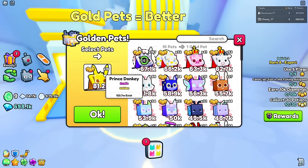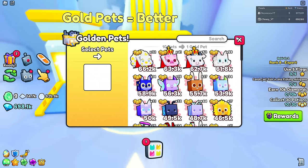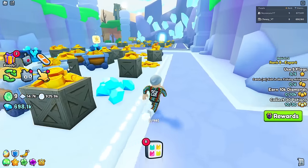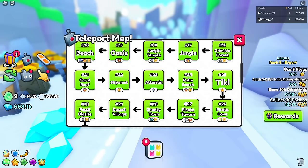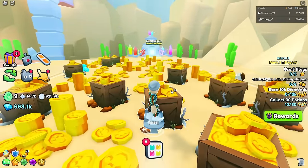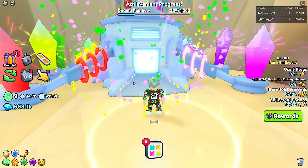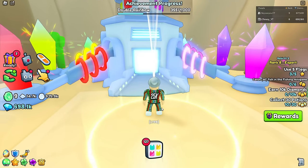We have 167 prince donkeys, which gives us 16 gold prince donkeys. Get all your pets into gold because in this game your inventory isn't a big issue and it's a lot easier to make pets gold. Once you get all those pets into gold, travel to the rainbow machine, which is in the desert pyramids — area 31. Go in there and turn these things into rainbows. We can only get three right now, but let's turn them all.